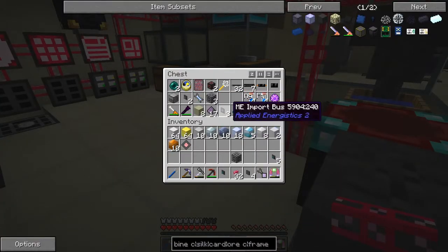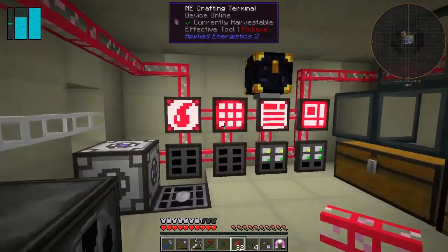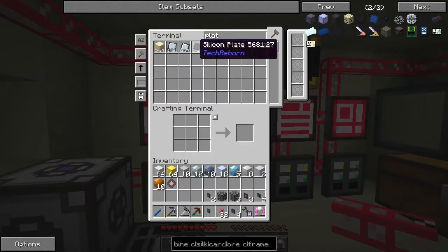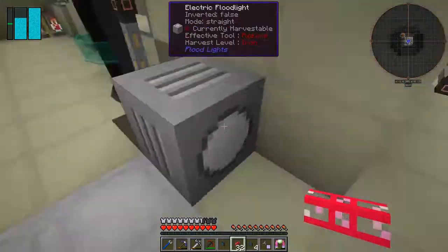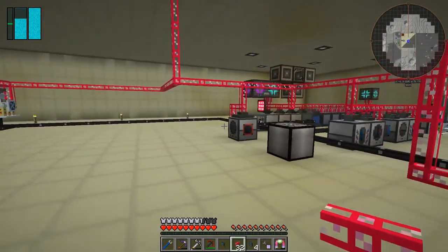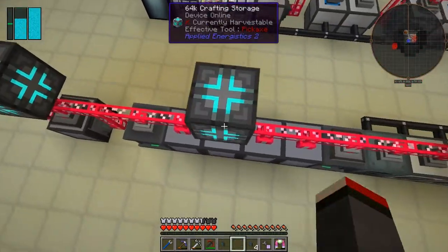They're probably in this chest here. Let's get these dense refined plates going as well — I want to craft 64 of these and 64 of these. I'll also take the other crafting CPU out of the box so we can put it downstairs and make sure we have a third crafting unit. Normally I'd hesitate because power usage is high, but we've got tons of power in this system.